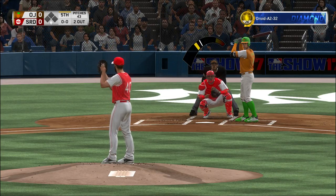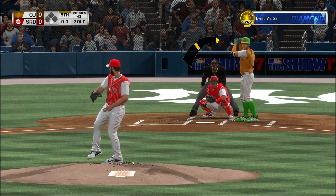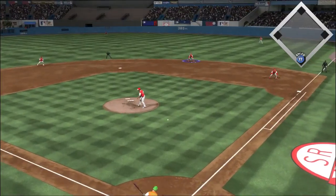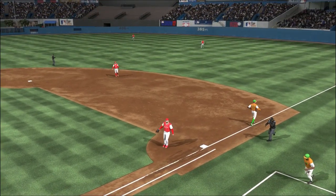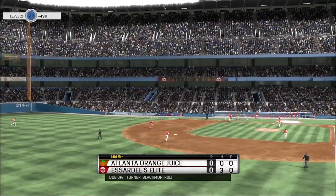Stepping into the box, George Springer — 0-for-1 for him here in this one. Sent on the ground out to second. He'll whip this one to first in time, and that ends the inning.